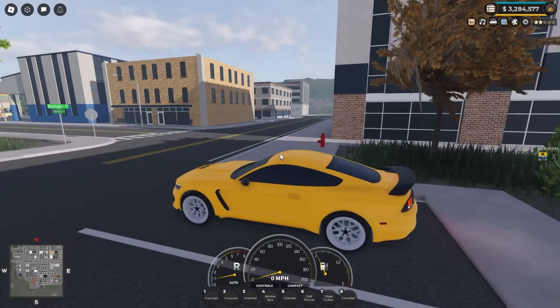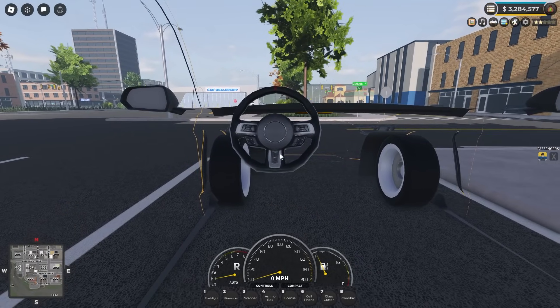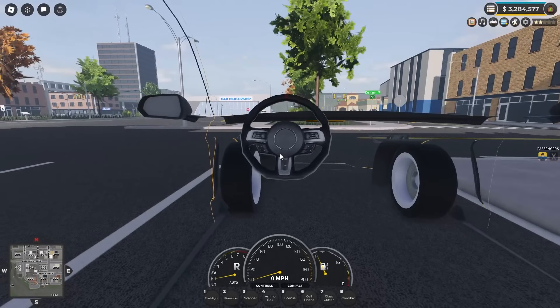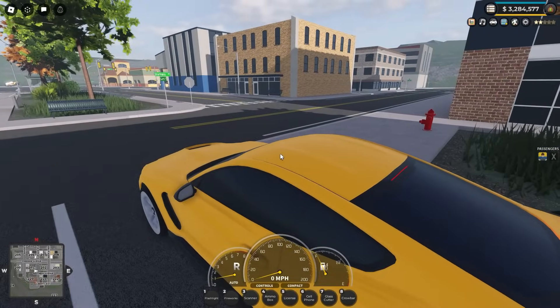Spawning in the Mustang on civilian, of course it doesn't have an interior, but it does look like they forgot to remove the steering wheel. Everything else has been removed except for the steering wheel. My guess is that this was imported in the same mesh as the outside of the vehicle.